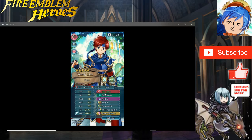Aether is a great skill, Reposition is great — I have no complaints. Renewal 3 means he can constantly stay healed. Just imagine a monster Valentine's Roy with this build — probably even outclassing Lyn except in speed. The only thing I might change is Reposition to Ardent Sacrifice or Reciprocal Aid so then he becomes a great healer for teammates, and he can recover the HP back easily with Aether and Renewal anyway.